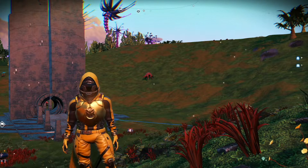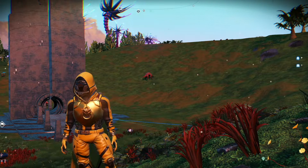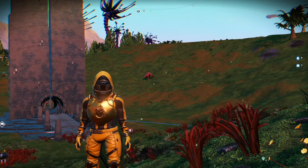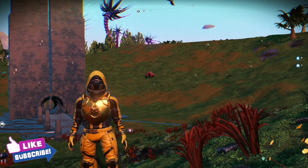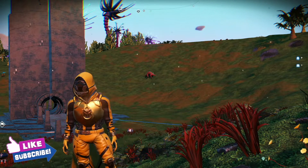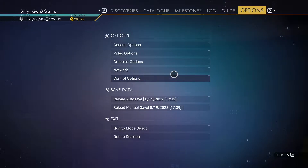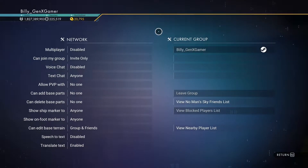Hey everyone, today I'm bringing you the top five multi-tools posted to the No Man's Sky Coronet Exchange this week. These are all S-Class and located in the Euclid Galaxy. You'll need access to a portal, all your glyphs, and you'll need to disable multiplayer and networking before going through the portal.